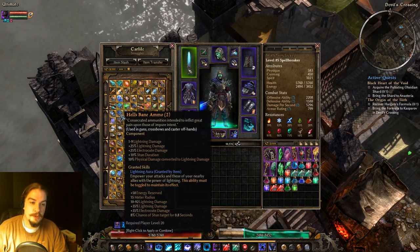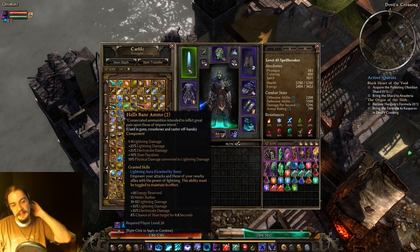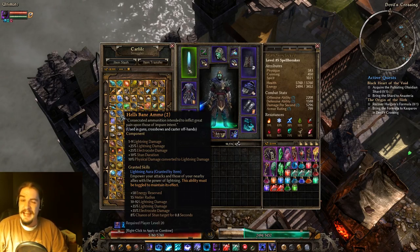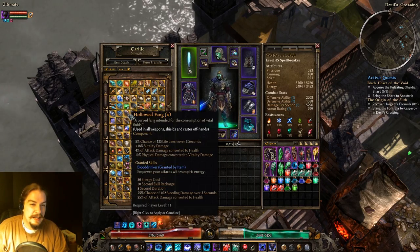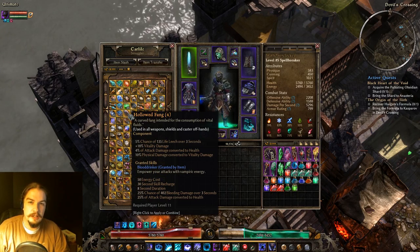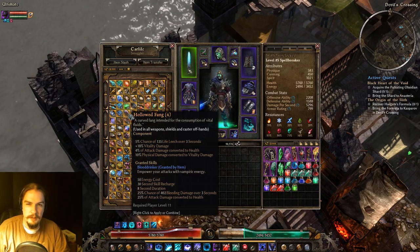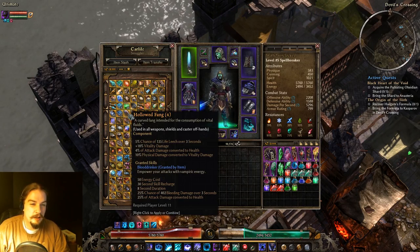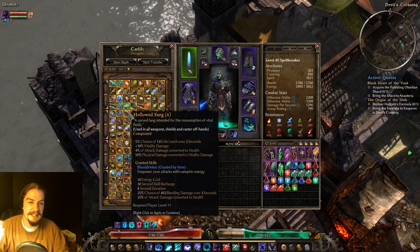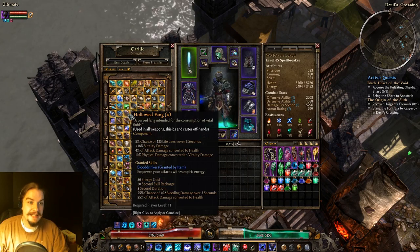Hell's Bane Ammo gives you the lightning aura with a chance to stun enemies. This is where it's a little weird — the lightning ammo gets the aura, and the lightning stone items get the attack. Hallowed Fang gives you Blood Drinker, a vitality-damage-based ability with some attack damage converted to health, physical-to-vitality conversion, and a chance of life leech. Pop Blood Drinker in melee and you get a lot of life steal, which is pretty handy — and it's not that hard to get.